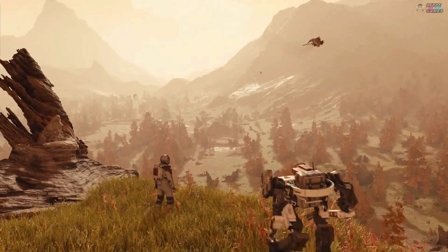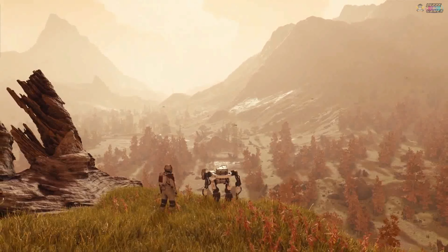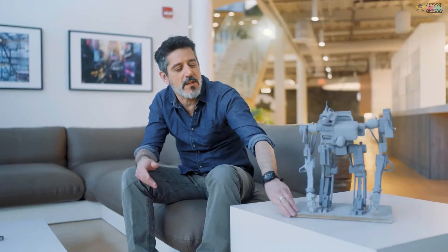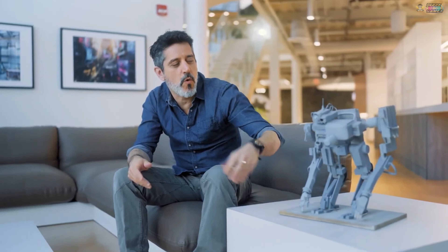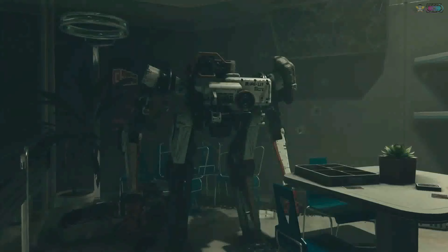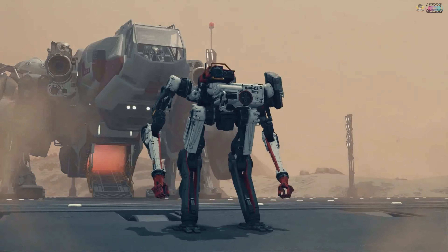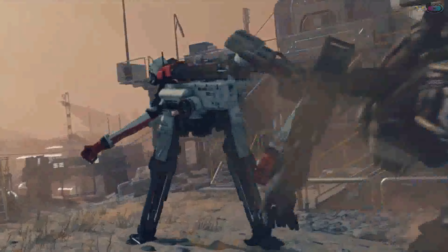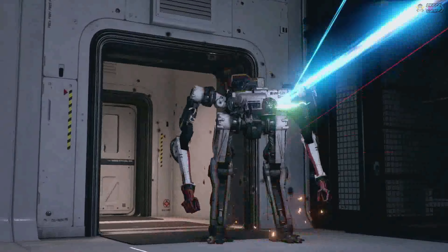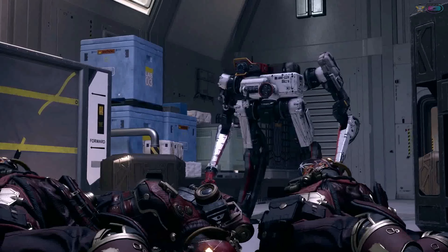Just like companions, most crew members can lend a hand in the field. Take Bosco, for instance — he's designed around the core basics of a NASA machine. I still wanted to give it almost a humanoid personality, so I elongated the limbs. This tends to make him feel more human-like and give him a little personality. It is a shame exploration requires so much bloodshed.